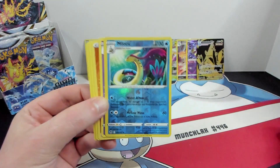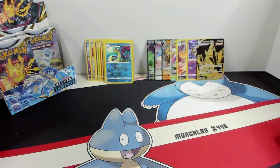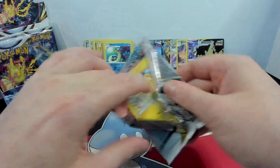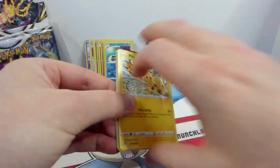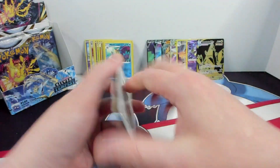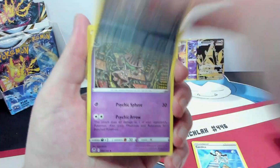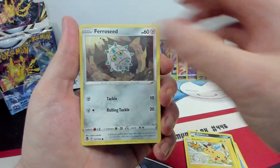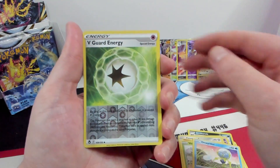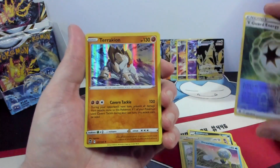There we go. Melodic and a Gardevoir. It's gonna plow through these packs. Alright, we do like the code card on this one. We got a Candace, Krokorok, Beheyem, Pikachu, Ferroseed, Ponyta, Venonat, Dewpider. Reverse V-Guard energy — I do like that, I'll be putting that to some good use. And a Terrakion.